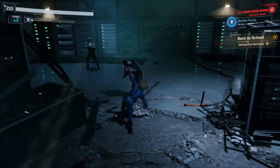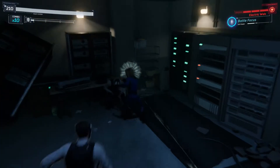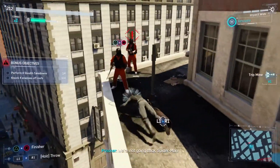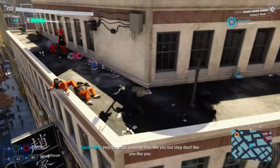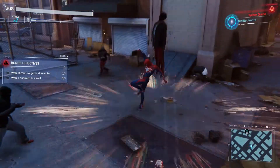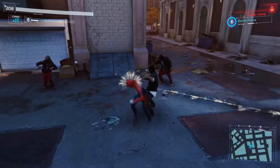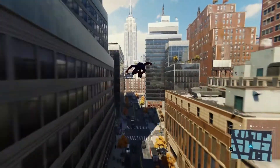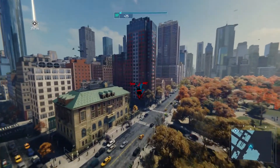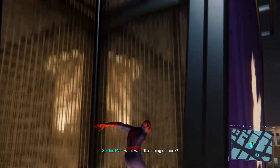In Batman, different gadgets were assigned to different buttons on the controller, meaning that during combat, you could whip out different gadgets and execute really awesome and satisfying combos with ease. Spider-Man in a lot of ways is more fluid and dynamic than Batman's combat, but switching weapons on the fly in Spider-Man isn't nearly as flexible as I'd like it to be. Being able to activate different gadgets at will, rather than having to go to my scroll wheel and slow the momentum of the fight every time I want to use a different gadget, would make combat even more exhilarating than it currently is. Please, Insomniac, in the sequel, allow us to map gadgets to different buttons — I am begging you.